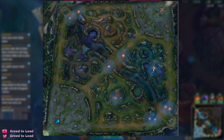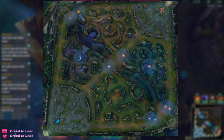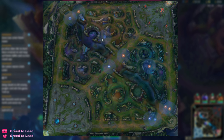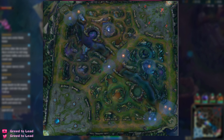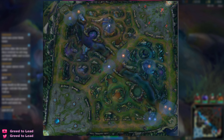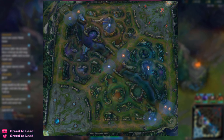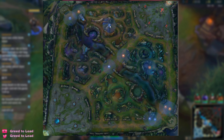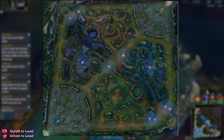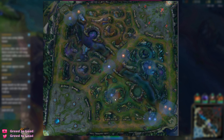For example, if you've seen the enemy jungler start blue buff and you're starting on your blue buff as well, you have the opportunity — if you know there's no vision around — to maybe invade their red buff. By stealing that red buff you make sure you get that camp's gold, and the enemies miss their experience and gold as well. I'm gonna do a guide on invading later on, but you don't need it to get started with jungle.